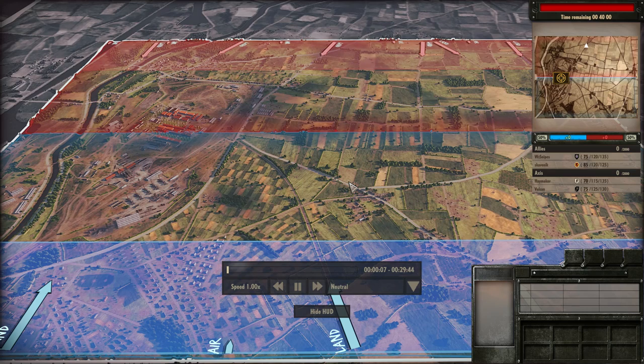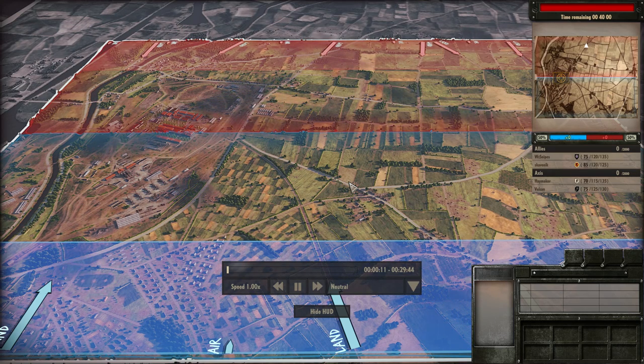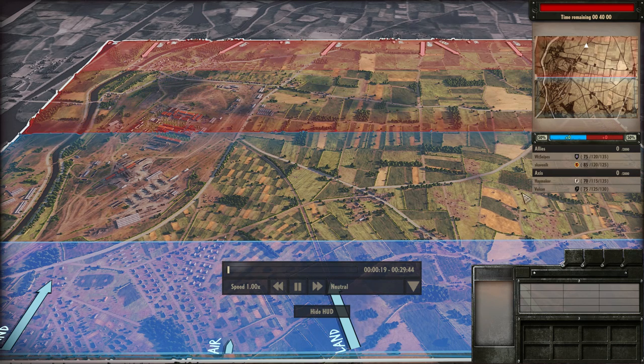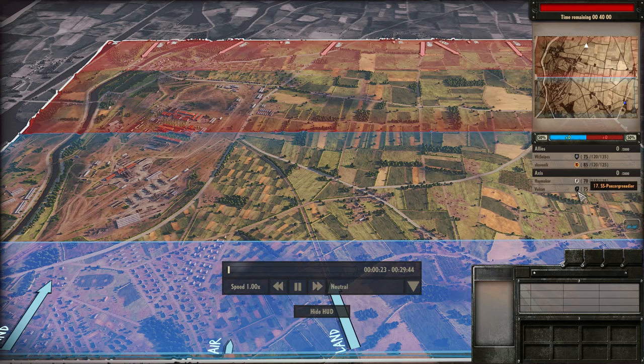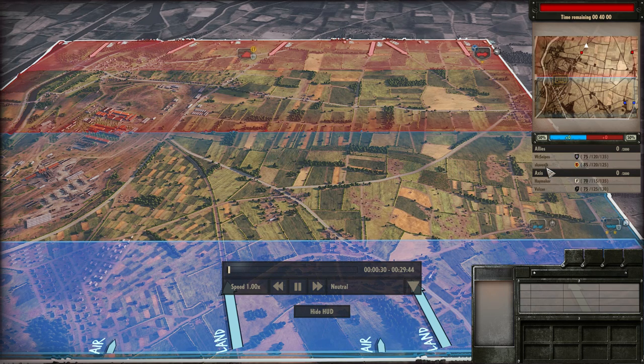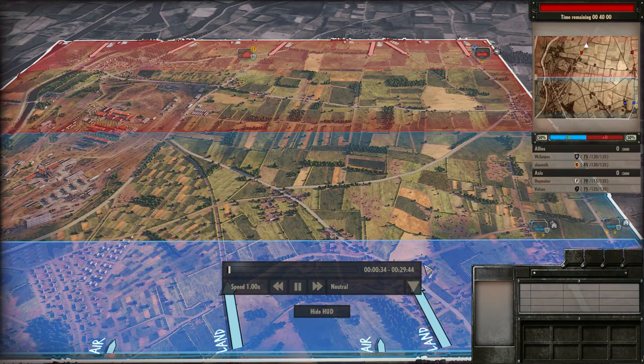Hello guys and welcome to a new Steel Division video by Vulcan. Today I have a 2v2 on Columbell. I'm going to be using the 17th SS Panzer Division, playing with Haymaker who is using the 12th SS Panzer. The opponents are WZ Snipes using the 2nd Infantry and Skavnik using the 15th Infantry.